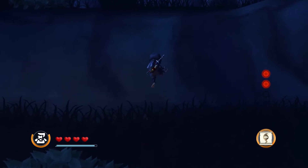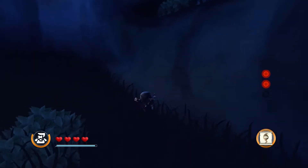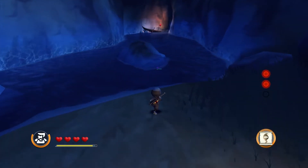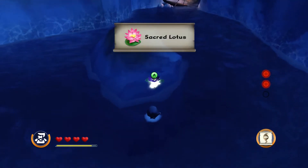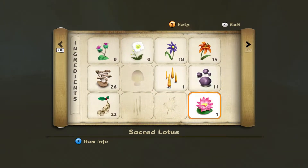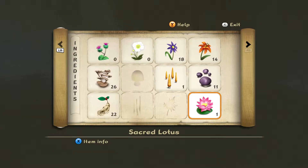Let's see if there's anything up on this ledge. Yeah, that's a no. There's a new plant here — let's see what this is. A sacred lotus. A rare and highly sought-after flower by herbalists. The sacred lotus is said to be a favorite of the gods. The lotus grows in wetlands. Okay, cool.